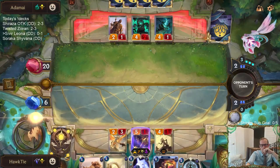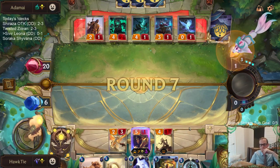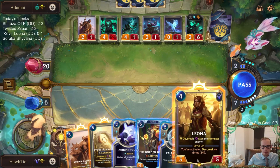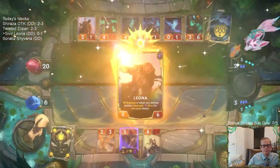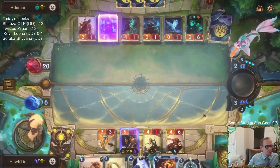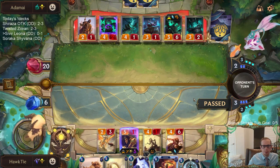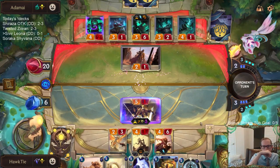No Black Spear, cool. Leona stuns this 4/2. I want to be able to play both Guiding Touch and Pale Cascade. Maybe we should have taken the deal 4-deal 1. Close to leveling up Sivir.